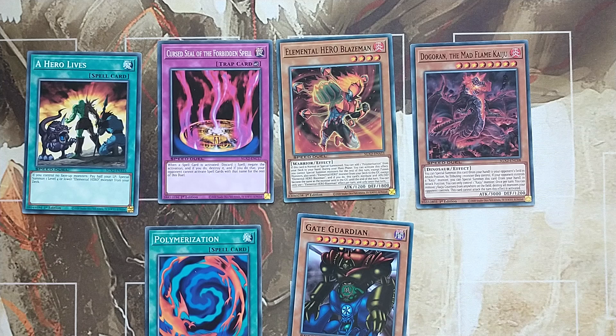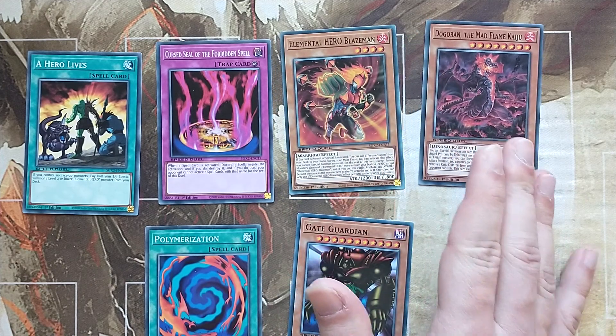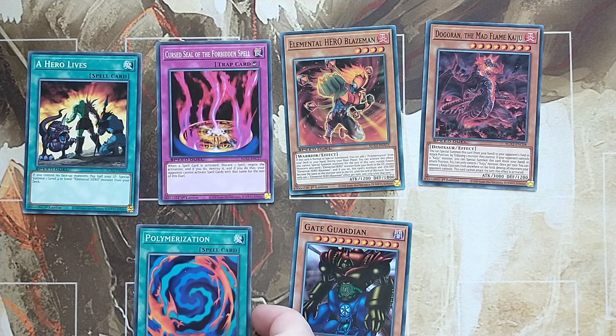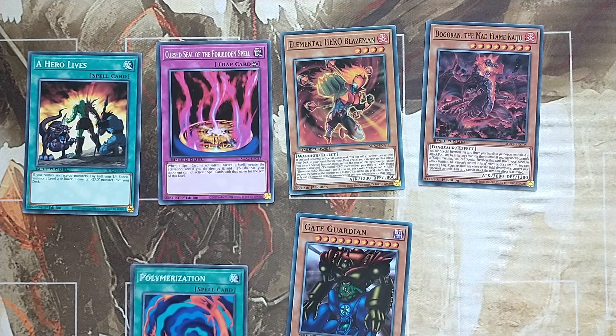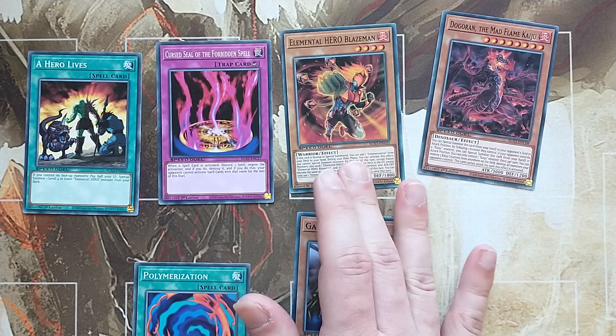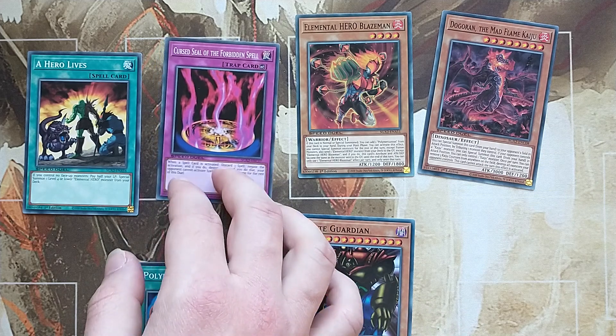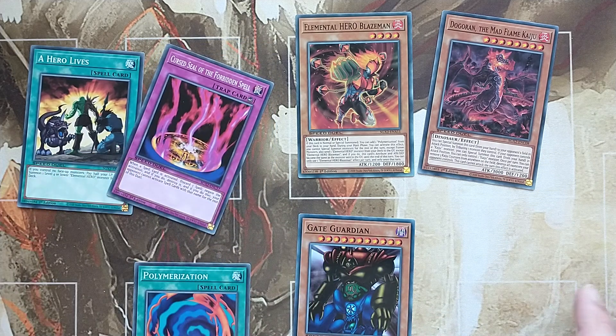Now to touch on the Commons. In the Commons there are 110 Commons per minibox, which is a crazy amount, and when it comes to value there isn't a whole pile. We are looking at the most valuable Commons being Polymerization, then Dogron — both around €0.40 — then Blazeman, Gate Guardian, Curse Seal, and A Hero Lives being around €0.25.